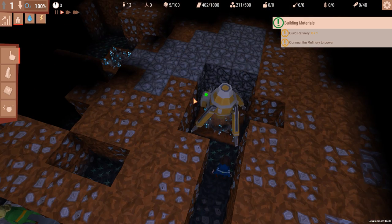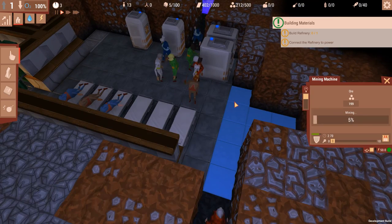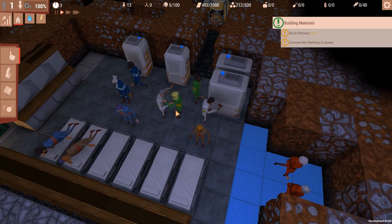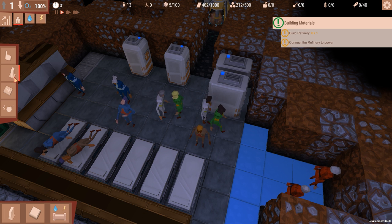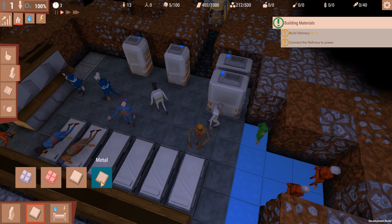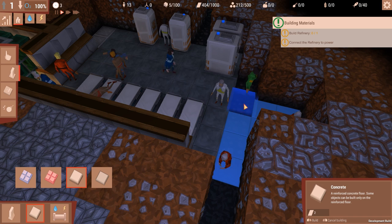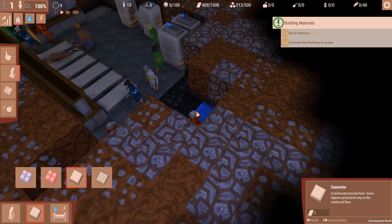It seems like we've given up hope, or something weird has gone on. That's working. They're squabbling. They're upset. Why is my floor not being built? Maybe I built metal floors and I don't have enough. We'll go for concrete.